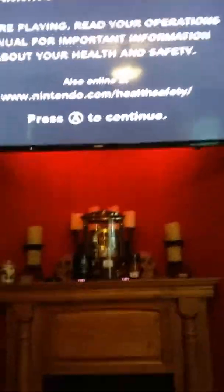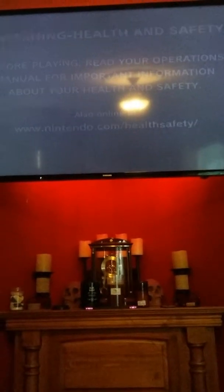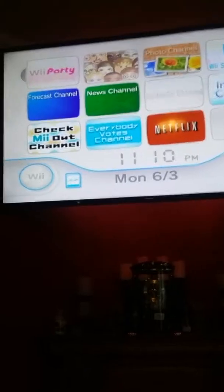Hey everybody, this is 4gamerx, and today we're going to break the fourth wall in Wii Party. We can start out by obviously getting Wii Party, putting it in the Wii, and powering it on. Now we just wait for the Wii to turn on — there we go. The sensor, all the usual, once Wii Party is in.